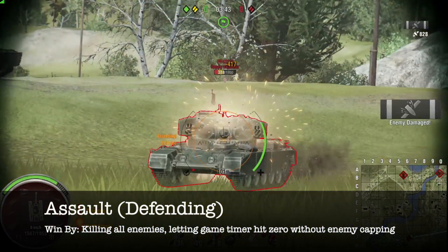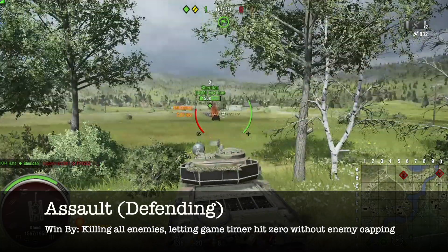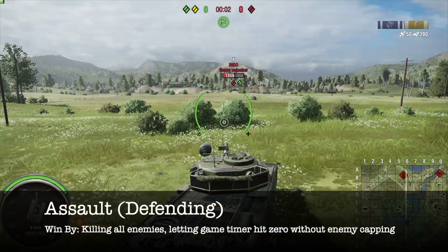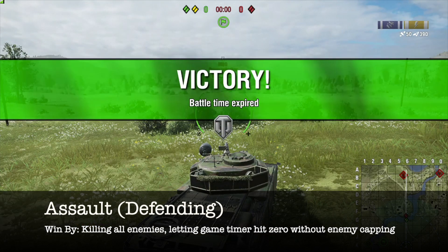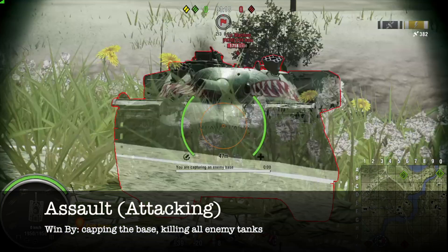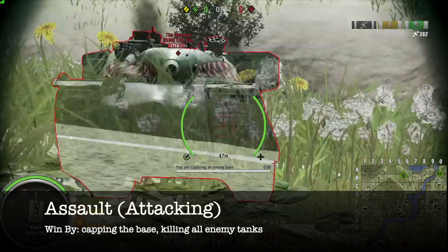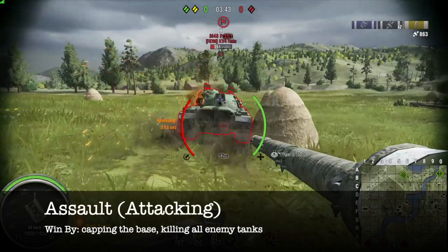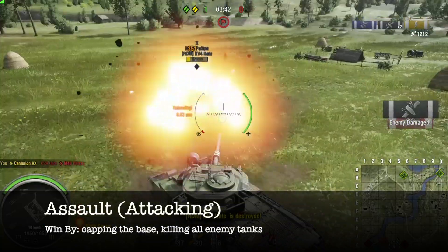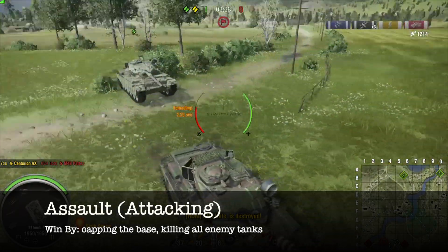Lastly we have assault. For defenders their job is easy — to win, all they have to do is either destroy all enemy tanks or stay alive and keep the enemy team from capping until the game timer hits zero. For attackers, all they have to do is either cap the base or destroy all enemy tanks. But if the attacking team fails to do either, the defending team wins by default. This is the other game mode in which there is no tiebreaker.